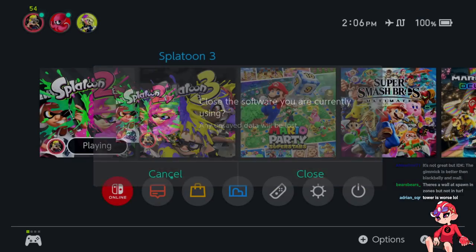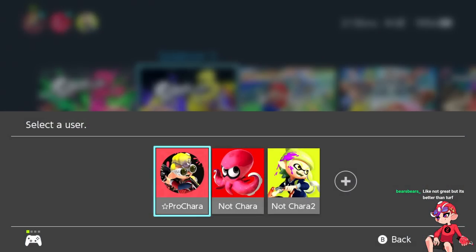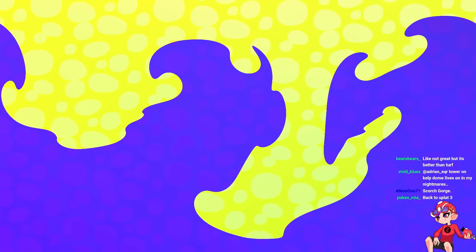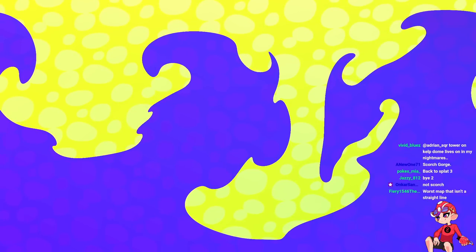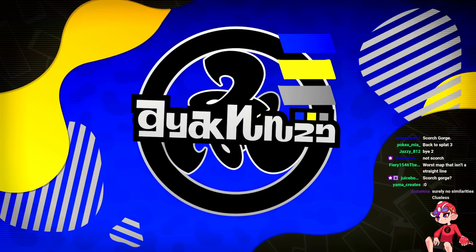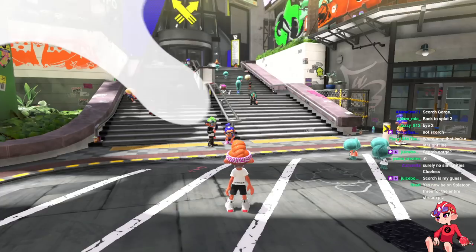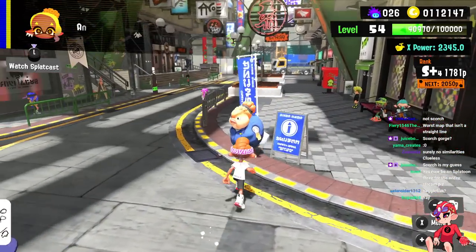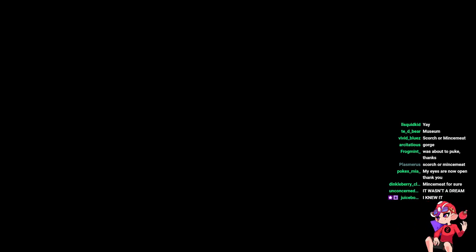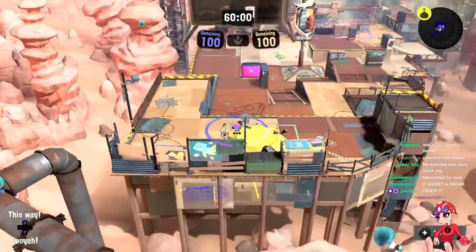Now let's open another map in Splatoon 3 that is totally not going to be related to Kelp Dome in any way — Splatoon 2 is gone, you can open your eyes. Welcome back to the present day. Let's take a look at Splat Zones Scorch Gorge and compare it with Kelp Dome, remember — one of the worst zones maps in Splatoon 2.